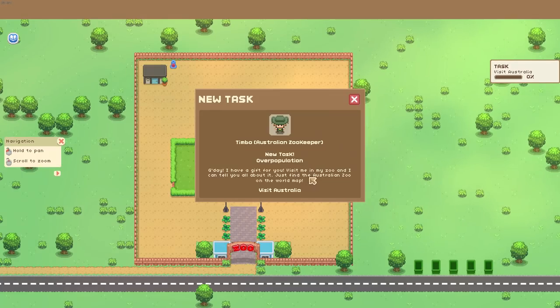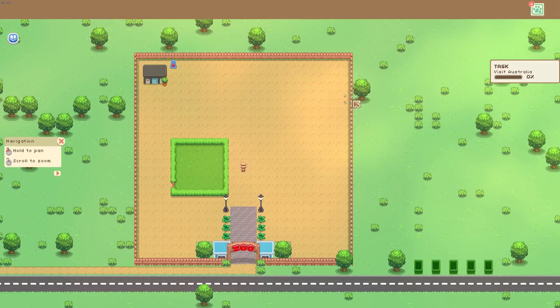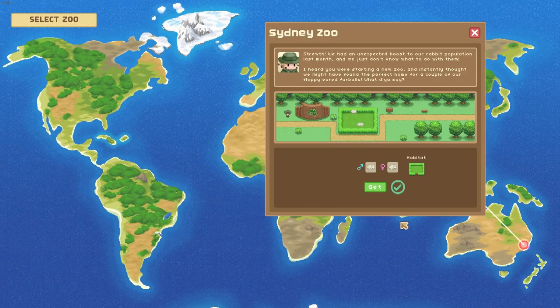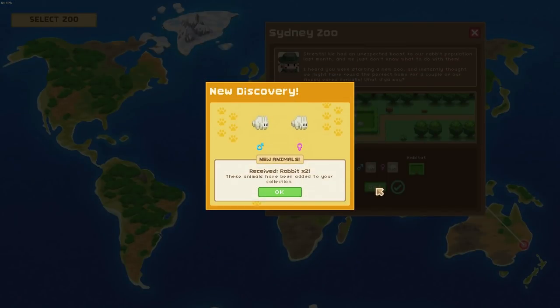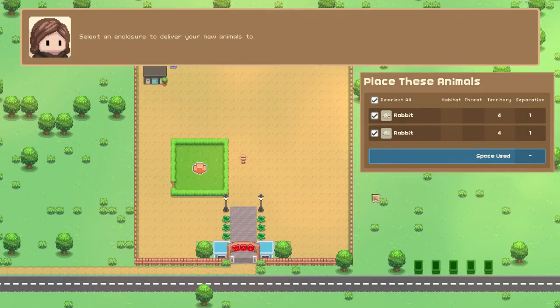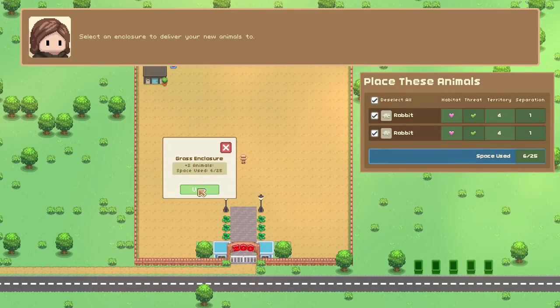We've got an enclosure and we can start putting animals in there. A message from Australia: 'G'day, I have a gift for you — visit me in my zoo.' We go down to Australia Zoo, and 'Struth mate, we had an unexpected boost in our rabbit population' — he's going to give us rabbits! That famous Australian animal we desperately crave. Honestly, I don't really think rabbits are much of a headliner, but we're going to say okay because we can't argue with this guy.